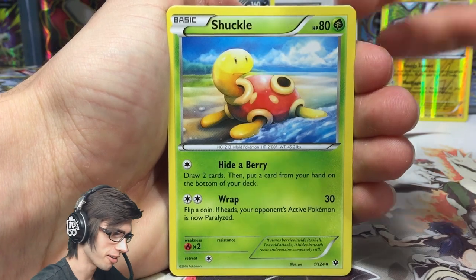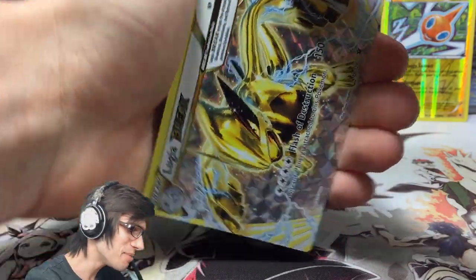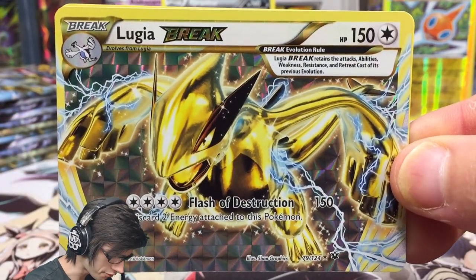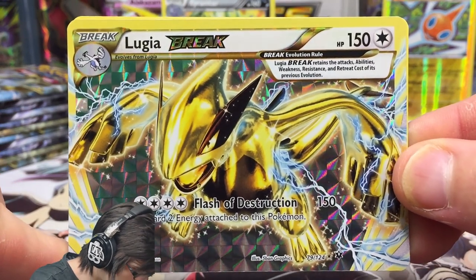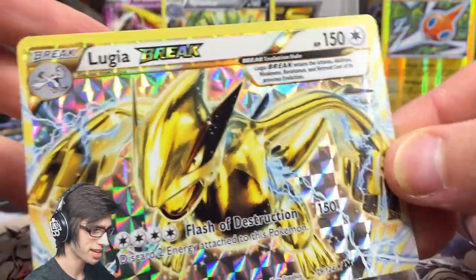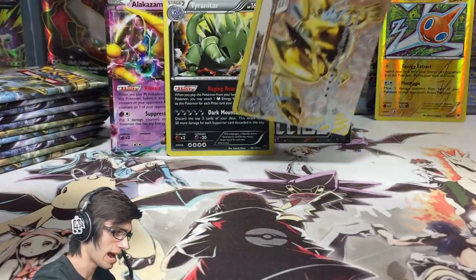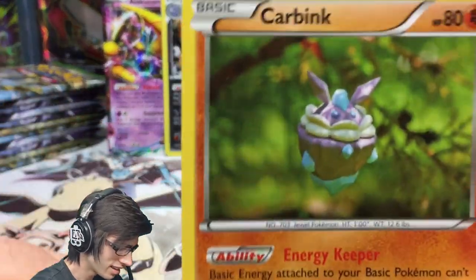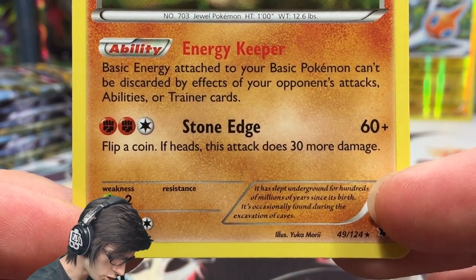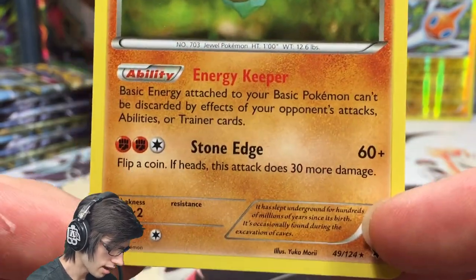We got a Minccino, and talking about Breaks — we got what I consider the best Break in the set: Lugia Break! It's got 150 HP with Flash of Destruction, which says discard two energy attached to this Pokemon. That's okay because you just attach Double Dragon Energy or similar. We also got a Carbink regular rare with 80 HP, the ability Energy Keeper, and the attack Stone Edge — flip a coin, if heads this attack does 30 more damage, for a potential 90 damage.